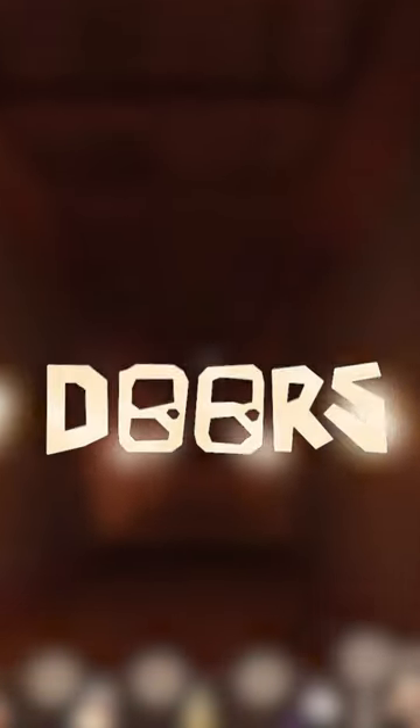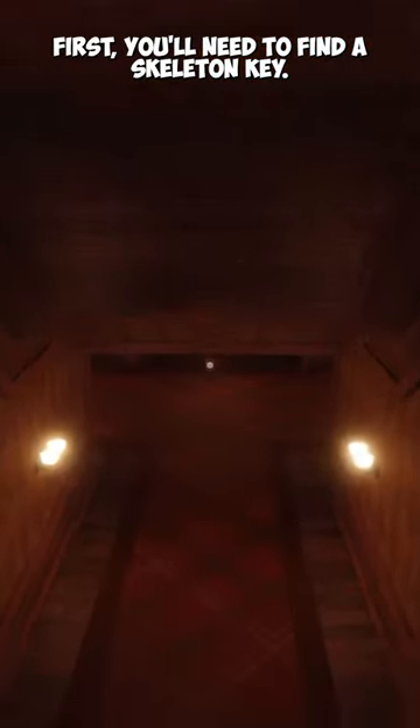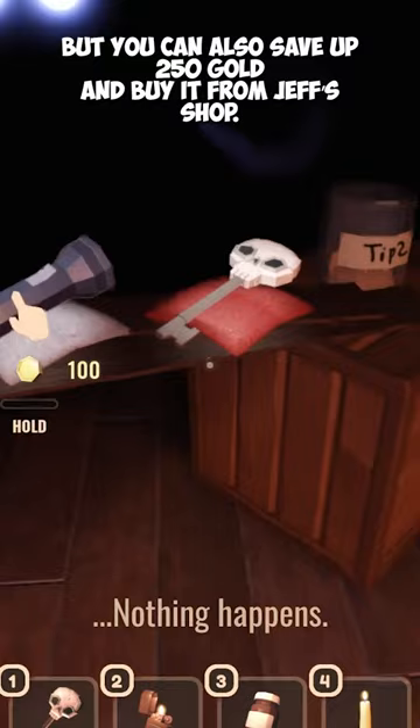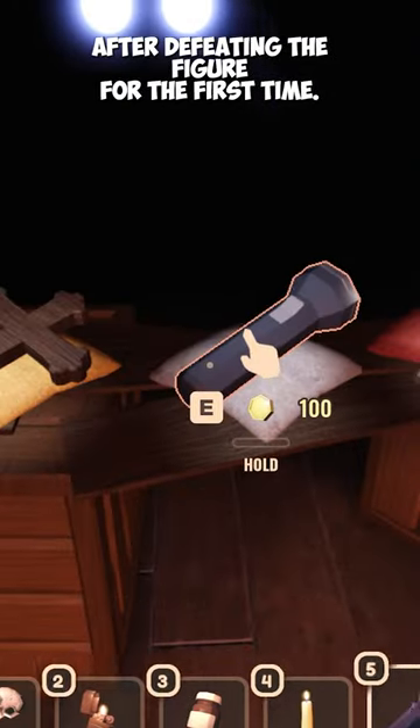Here's how to get infinite health regen indoors. First you'll need to find a skeleton key. I got mine inside of a chest, but you can also save up 250 gold and buy it from Jeff's shop after defeating the figure for the first time.